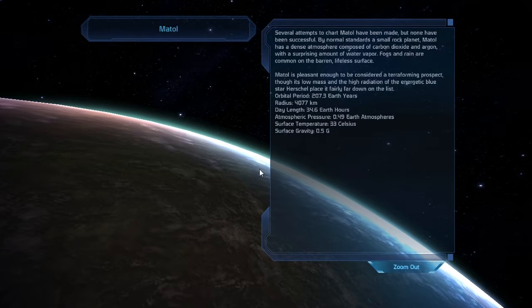Several attempts to chart Mattol have been made, but none have been successful. By normal standards, a small rock planet, Mattol has a dense atmosphere composed of carbon dioxide and argon, with a surprising amount of water vapor.